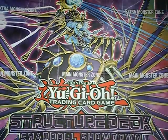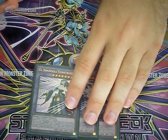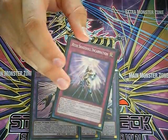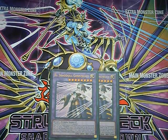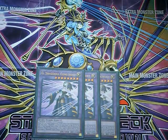For the extra deck, you want to run three copies of El Shadal Construct. When this card is summoned, you get to send any Shadal card in your deck to the graveyard — not restricted to monsters, that's any Shadal card. So you can send Resh to the graveyard so you can banish it to trigger flip effects. It requires a light and a Shadal monster, and when it goes to the grave, you can add a Shadal spell or trap from the graveyard to your hand.